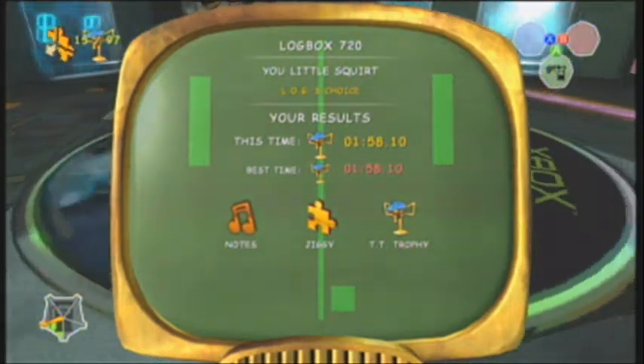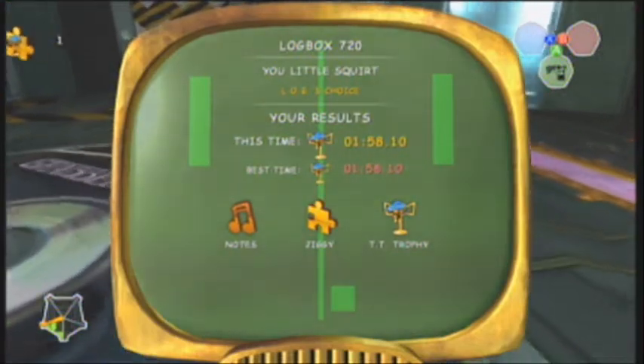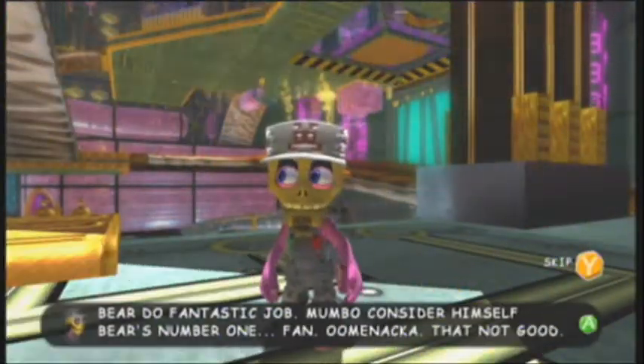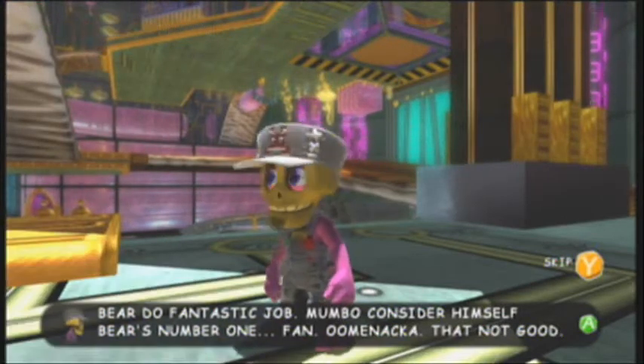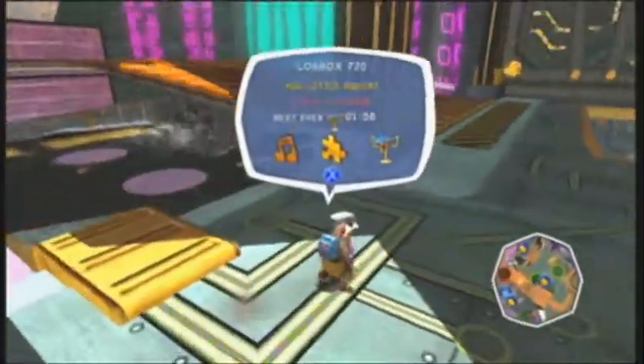Maybe I can get to the next one — we're not going to start it. Another two jiggies — three jiggies in one episode, technically. Good, good progress. Bear did a fantastic job. Mumbo considered himself bear's number one fan. Ominaka — that not good. Oh, I love the goatee — that is awesome design, Rare. That is cool. He's got a little goatee.